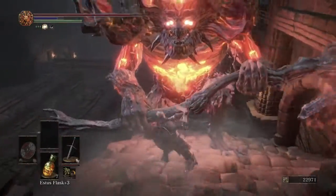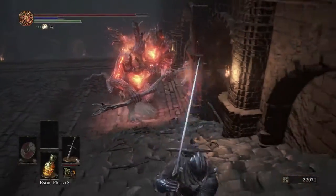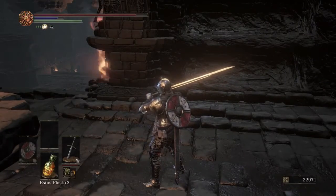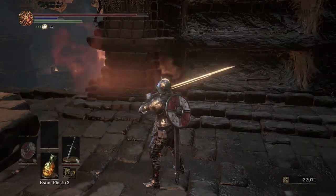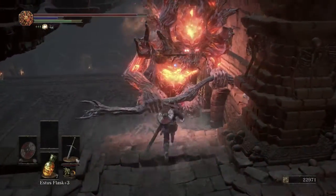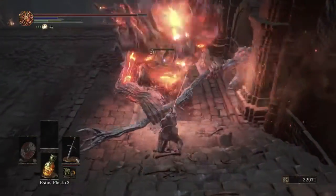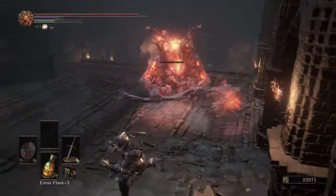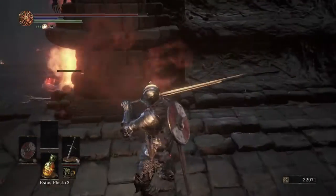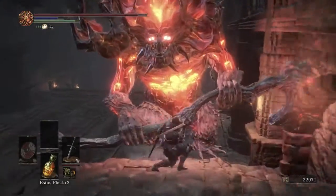This guy has one-shot potential, plus his moveset's just weird, so I don't like fighting him. Especially without a weapon that does bonus damage to demons. So I just cheese him, and if you're a new player, I'd recommend doing it as well. Obviously, once you're experienced, you kind of want to get to the point where you can just kill everything legitimately. But that's kind of like a third or fourth playthrough thing, and then by the time you've gone through the game 15 times, you're just trying to get through this annoying guy because the fight's not very fun.